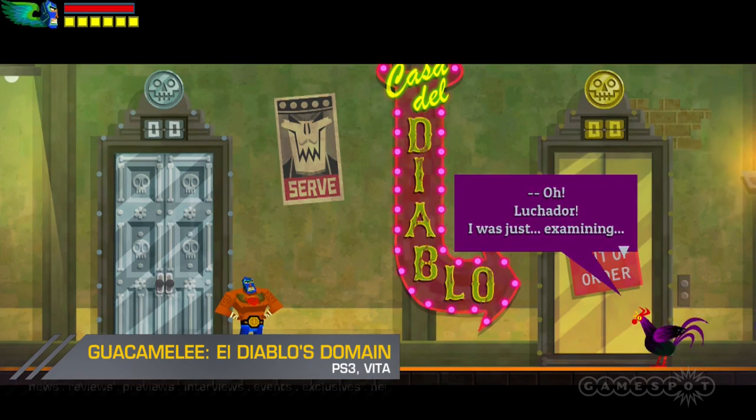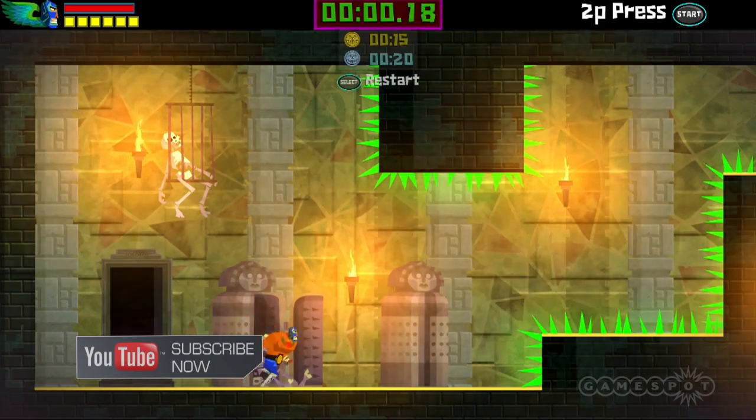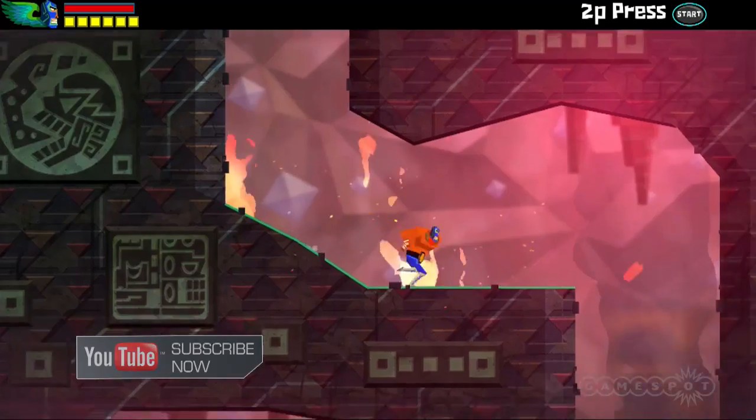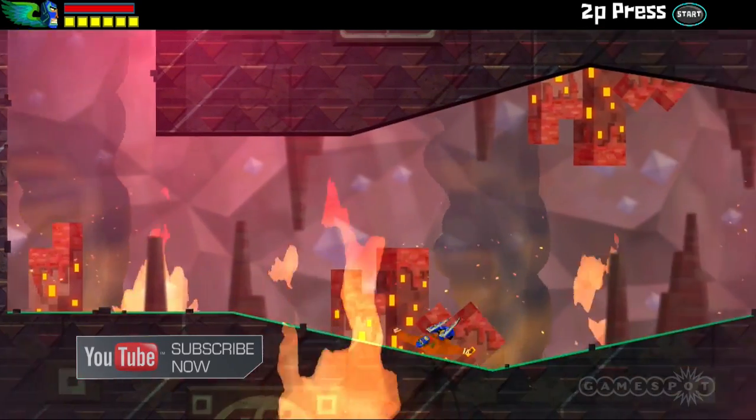Dust off your favorite Luchador mask, because the developers at Drinkbox Studios aren't ready to abandon their popular action platformer Guacamelee just yet. On July 23rd in North America, and July 24th in Europe, they're unleashing the next set of DLC on the PlayStation Network, titled El Diablo's Domain.